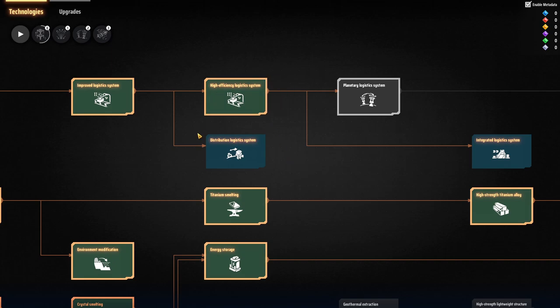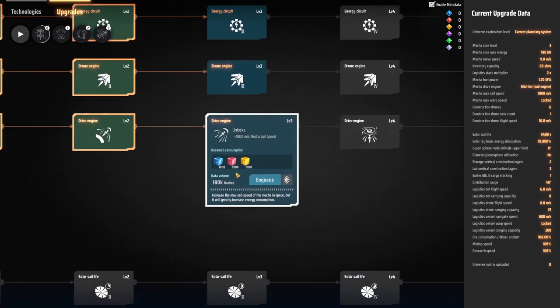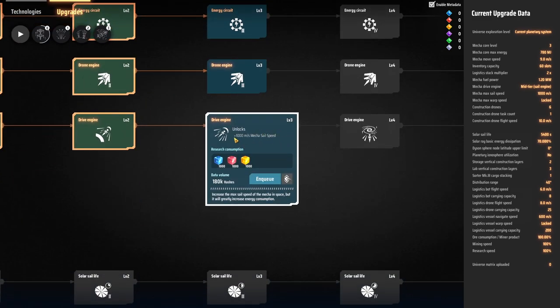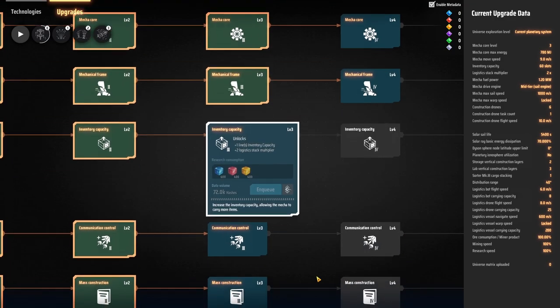I do have everything ready to go as far as the mech goes. I've been getting some stuff done - my power core regeneration and maximum power are maxed out. I've also been looking at the drive engine - I can actually increase my speed by 1000 meters per second, though I don't need it at the moment. Crashing is hard enough as it is.